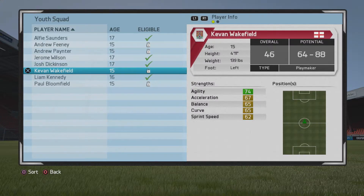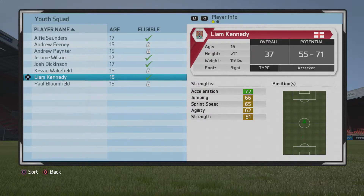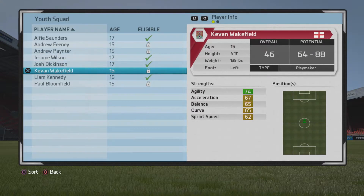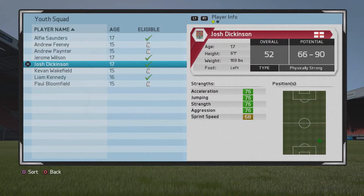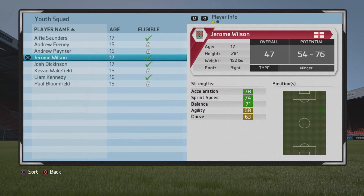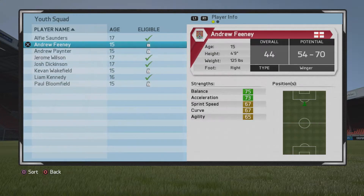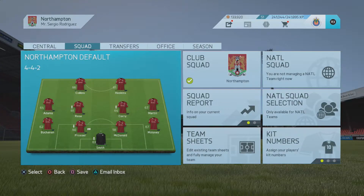Kevin Wakefield is another center mid, 46 overall. He does have potential but he's 15 so I can't sign him just yet. Those were the new intakes. Josh Dickinson will be receiving his contract very soon. I'm so desperately looking for a center back — I need a center back desperately. But that's okay, we'll find a prospect.